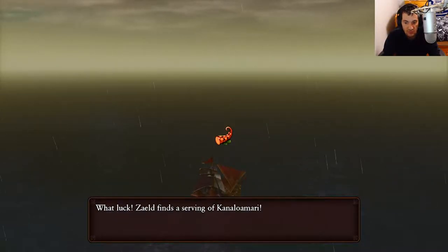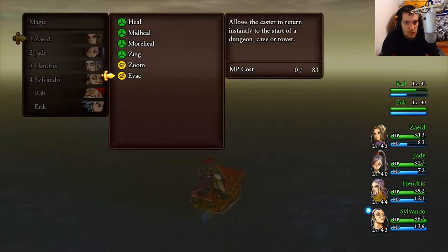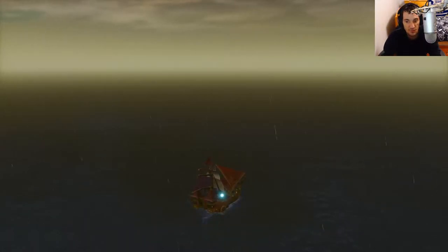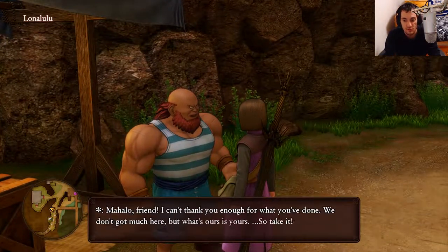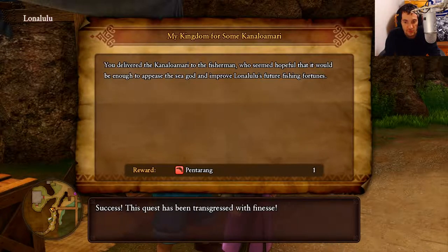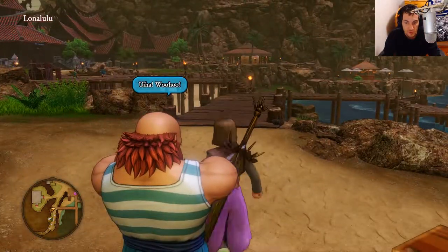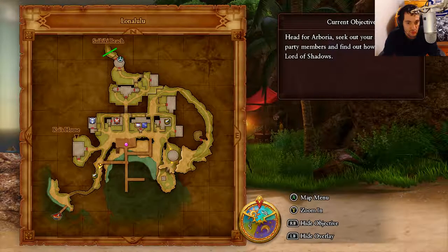We'll get this item here. Now we can zoom back to Lonelulu and claim our final side quest reward. Turning it in right now — quest complete. We get a Pentarang, which is good for Erik if you're on the boomerang path. Even if you're not, you'll likely need it for endgame since we have to max out everything. That's all the side quests for Lonelulu.